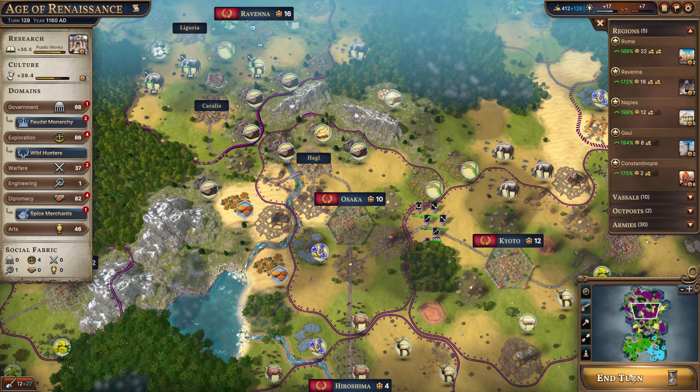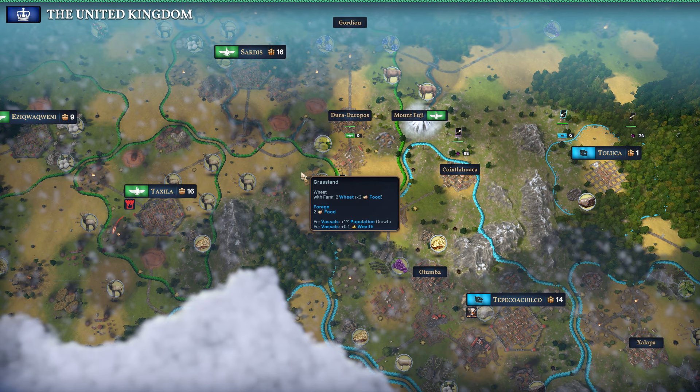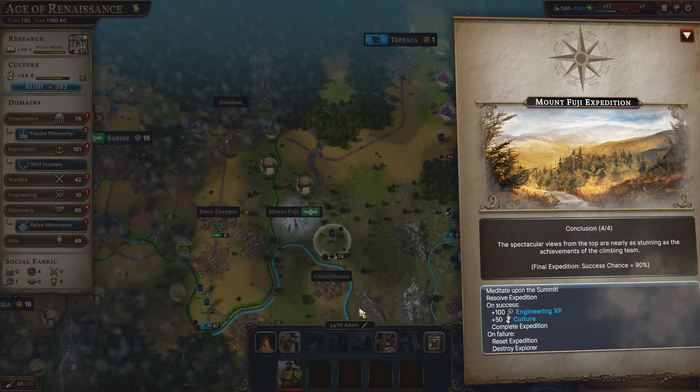Let's go ahead and return after we got those couple things done. Getting those level three towns is going to be pretty helpful — just the extra wealth, production, and food that we're getting. That's what we'll be using our engineering experience for as we get it. Currently earning only eight per turn though, so that will be a slower process.